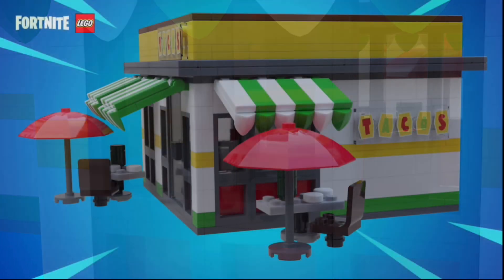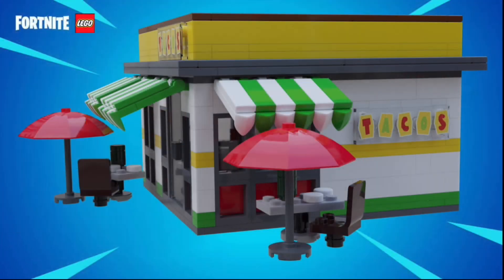The build is fully closed in, but you can take a look at the interior from the windows or the door, where you can see some more seating areas. On the side you can see a better look at the exterior seating areas, as well as the tacos sign.